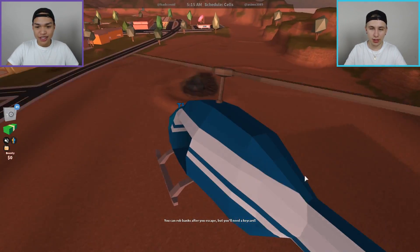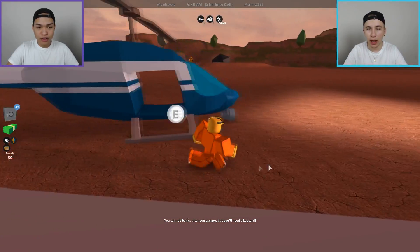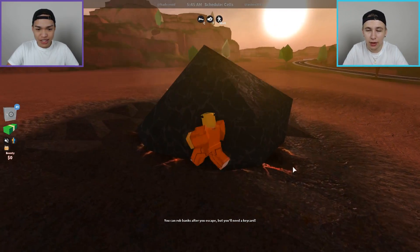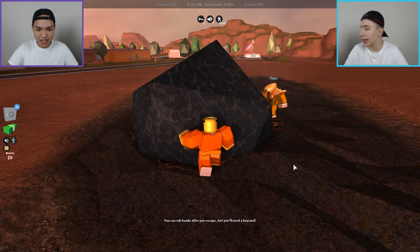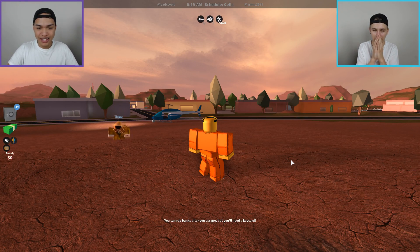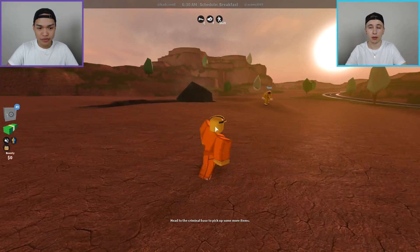One that you guys have all been requesting is this meteor right here. It's right beside the new donut shop. It's smoking — it just crash-landed into this little desert area. I don't know about aliens, but it looks absolutely awesome. I wish you could break it — it'd be cool if you punched it enough times and an alien popped out. It's a pretty cool Easter egg. It's in the old town right beside the donut shop.